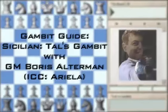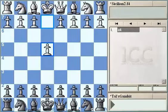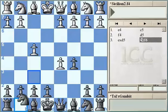Today we continue the second part of the Tiles Gambit in Sicilian defense, after E4, C5, F4. We look at the position after D5, Knight F6, which we call the main line of the Tiles Gambit in the Sicilian defense.